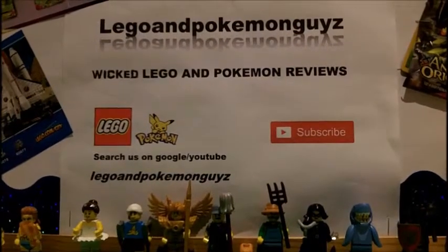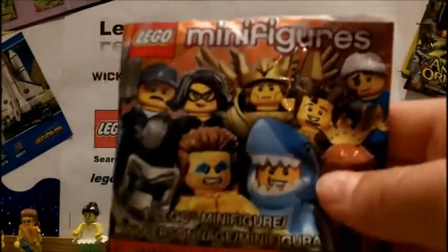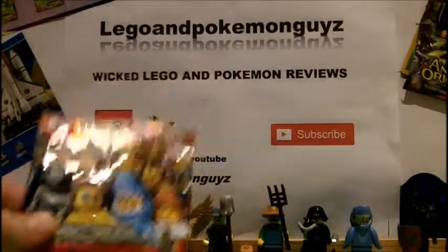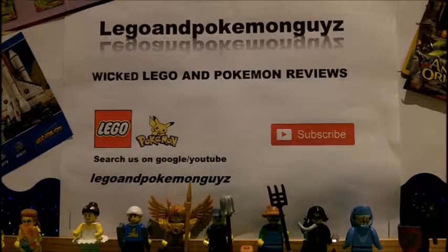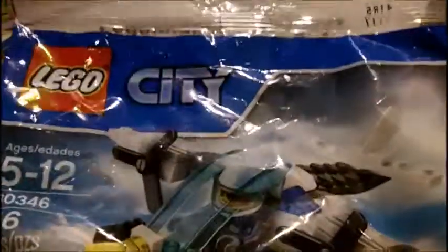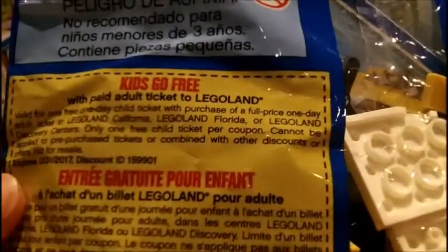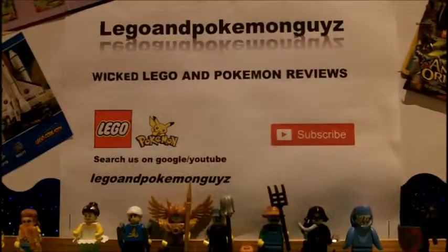So first we picked up the pack of series 15 minifigures — this one is in Spanish. Then I've been looking for these for a long time and I finally found them: Lego City poly bags, set item 30341, 46 pieces. It's a poly bag and it comes with one free Legoland ticket — a paid adult ticket — so that's very cool.